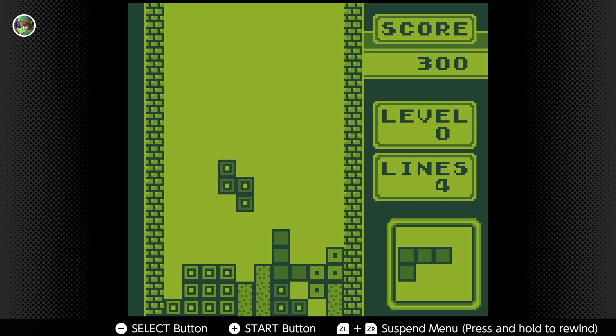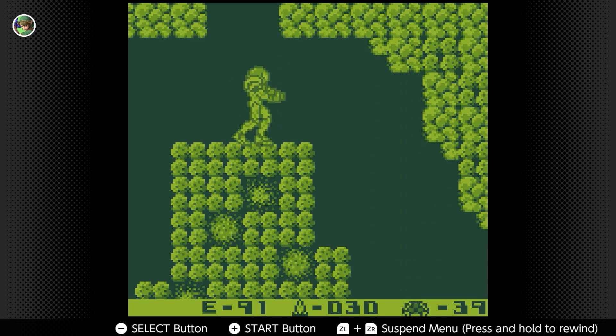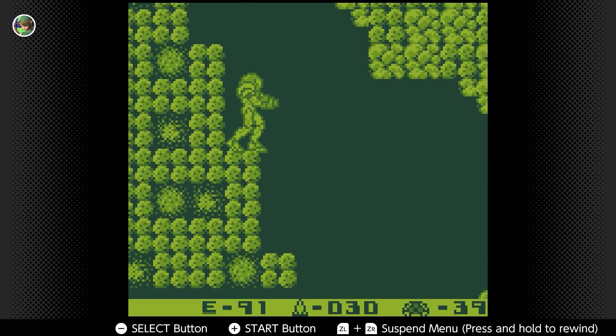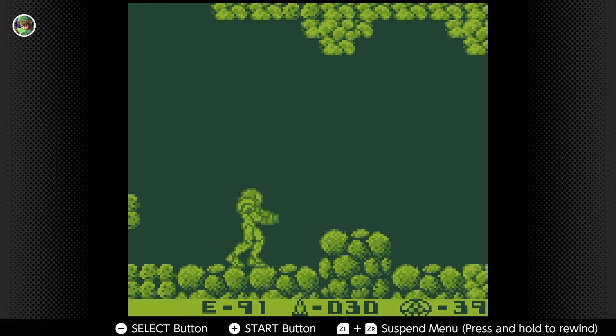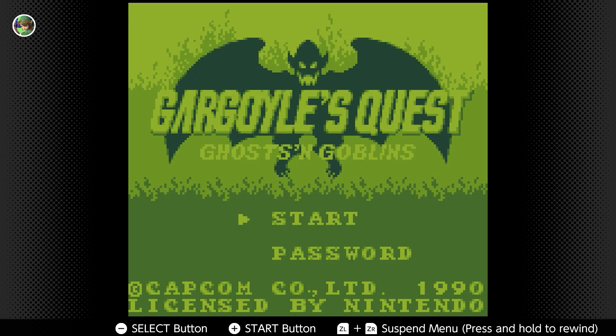I liked the second game way more than the first one, but let's be honest, Super Mario Land is also a classic and I don't see a reason for it not being there. The games available so far are Alone in the Dark: The New Nightmare, Game & Watch Gallery 3, and Gargoyle's Quest.